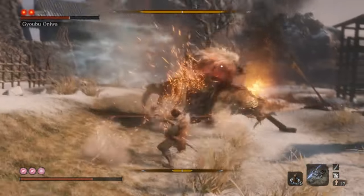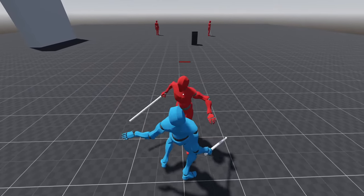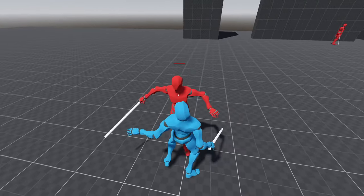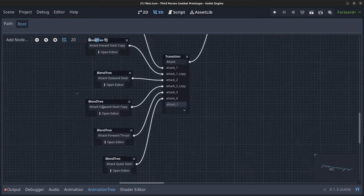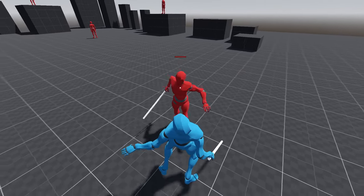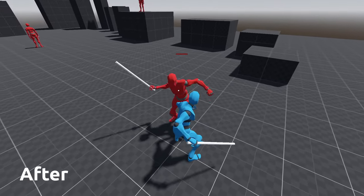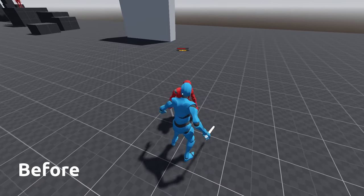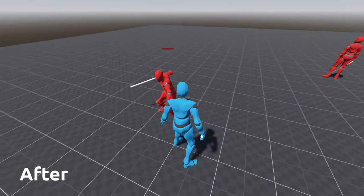I implemented enemy combos — enemies can now choose to do one, two, or three consecutive attacks in the behaviour tree, similar to Sekiro. Interestingly, Sekiro is slightly unfair here: player attacks are delayed after being parried by an enemy, but enemies can continue combos even after the player parries them. I also made enemies collide with each other, though group logic still needs work as enemies currently just pile onto the player. A parried enemy hit state was added to block any incoming hits for half a second after a parry, and a hit-by-enemy state waits 0.8 seconds with attack buffering so the player can't be stunlocked.